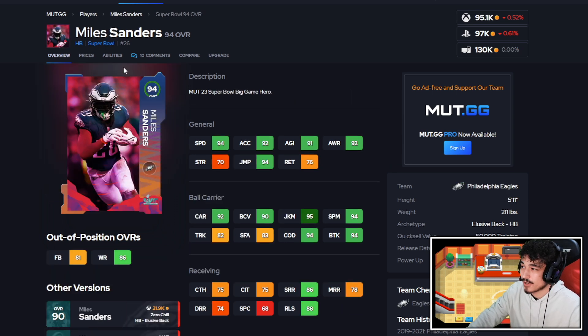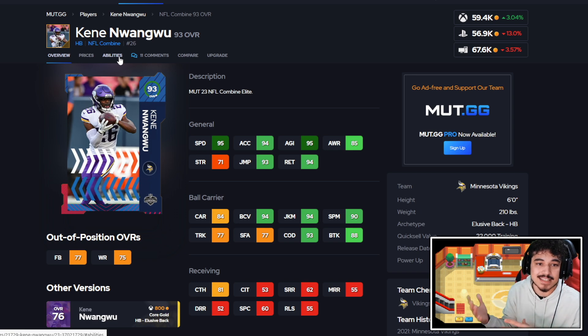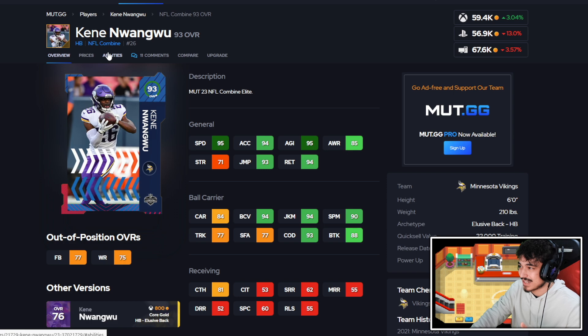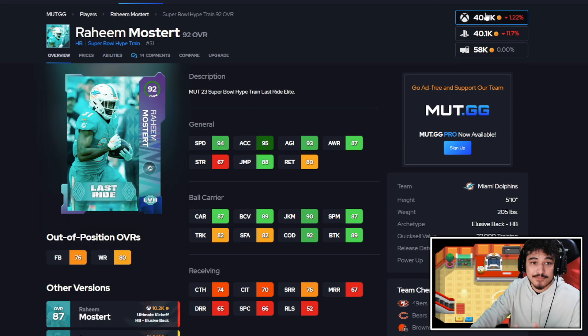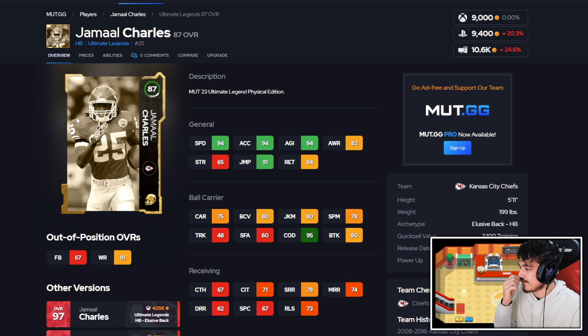At running back we have Miles Sanders with 94 speed and free short end. There are also some combine cards here, but the 93 overall combine cards didn't get any discounted abilities, so physically they're really good but it is what it is. Raheem is a 92 overall — no discounted abilities, but for about 40k, 94 speed and 94 acceleration is nice. That said, the Warwick Dunn card for free is better than all these guys by a pretty good amount — he's like an S-tier or high A-tier card. Bo Jackson is only 9,000 coins with 94 speed, and there's also a Jamal Charles legend version with 95 COD and 94 speed.